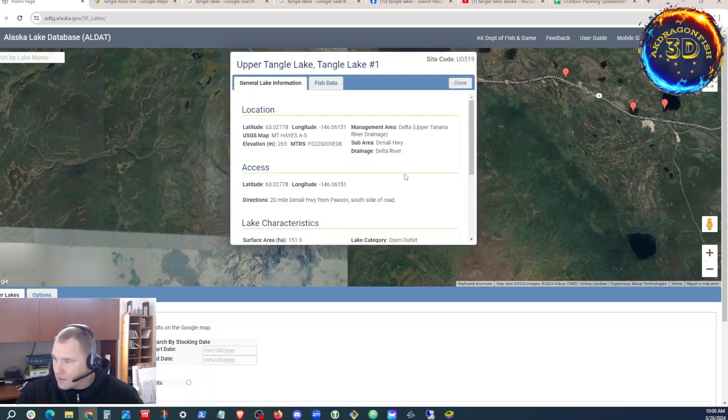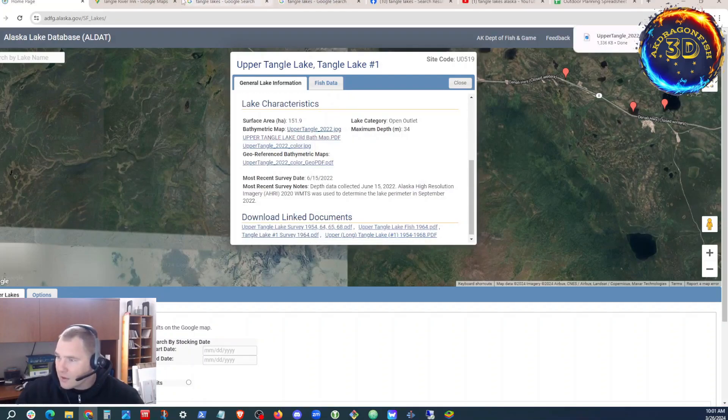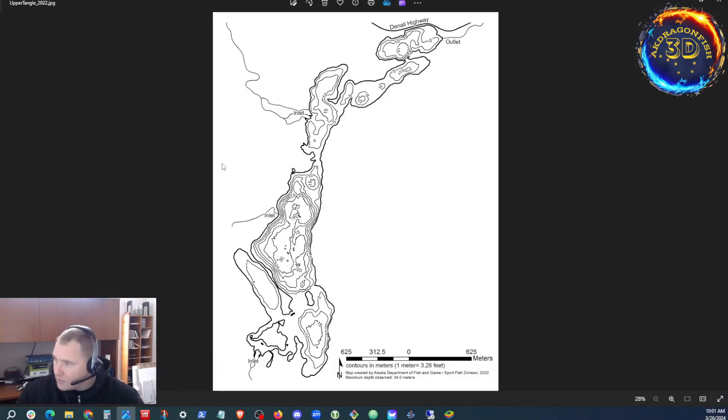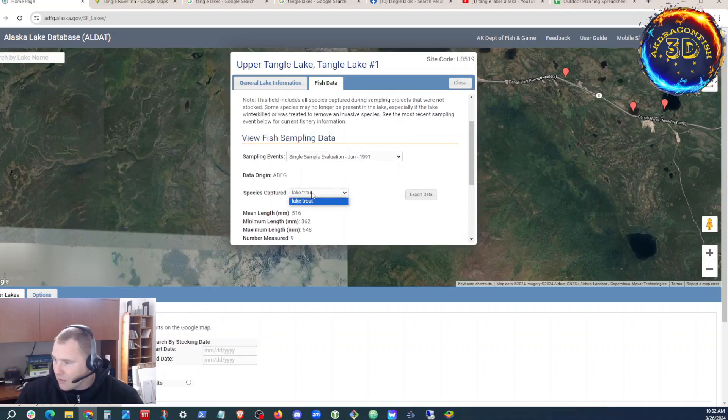That's Tangle itself — Upper Tangle Lakes. It's got an open outlet, still part of the same drainage system. Here's a bathymetric circa 2022. It looks very deep — depths ranging around 5s, 10s, and 15s. The deepest part looks like about 30 meters in the southern half. They're tracking Lake Trout — just Lake Trout. Looks like our target for this trip is Lake Trout. I'll need to add some Lake Trout research.